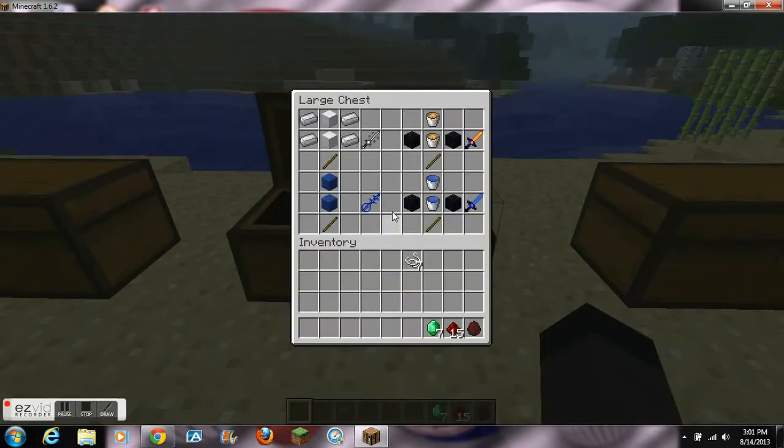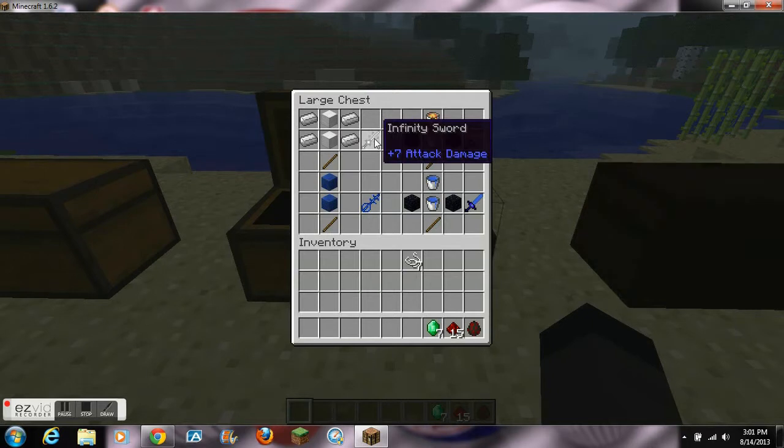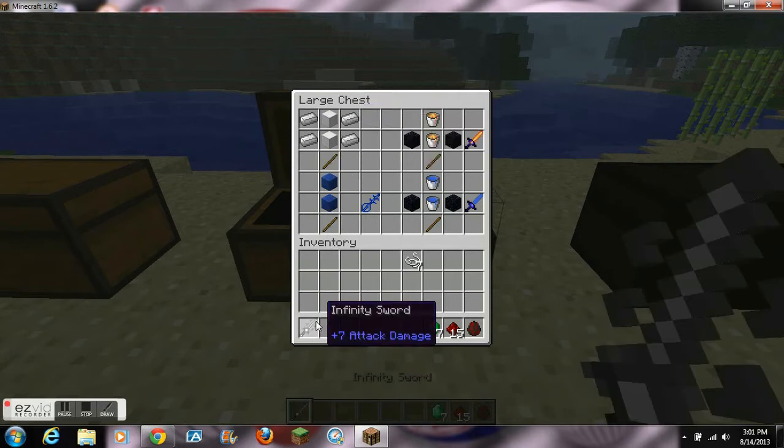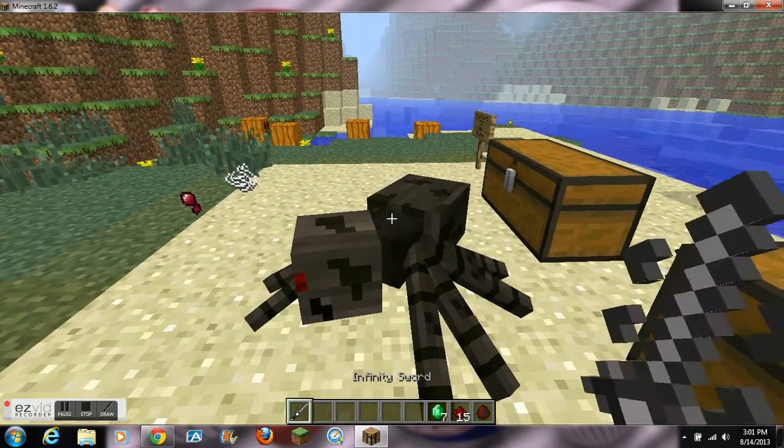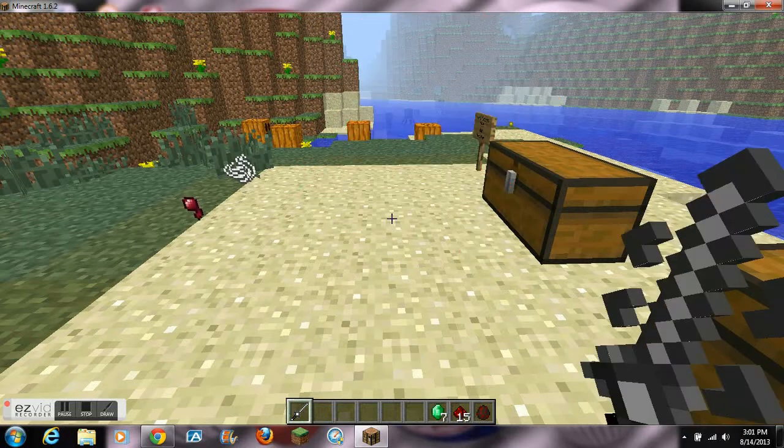The next sword is called the Infinity Sword and we're getting into the bigger and better swords. This can be crafted with 2 blocks of iron and 4 iron ingots over a stick. It does 3 and a half hearts of damage and has 850 durability, so it's a pretty decent sword. Testing it on a spider — 2 hits, very good.